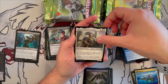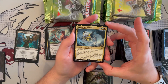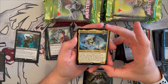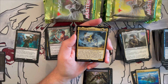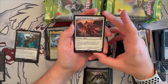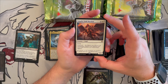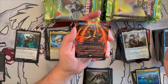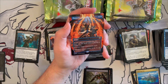Maelstrom Wanderer is a classic — a 7/5 elemental that costs five generic and three green, gives creatures you control haste, and cascades twice when you cast it. Very, very good. Angelic Field Marshal is an angel 3/3 with flying and lieutenant — as long as you control your commander, it gets +2/+2 and creatures you control have vigilance. Good for all-out strategies.